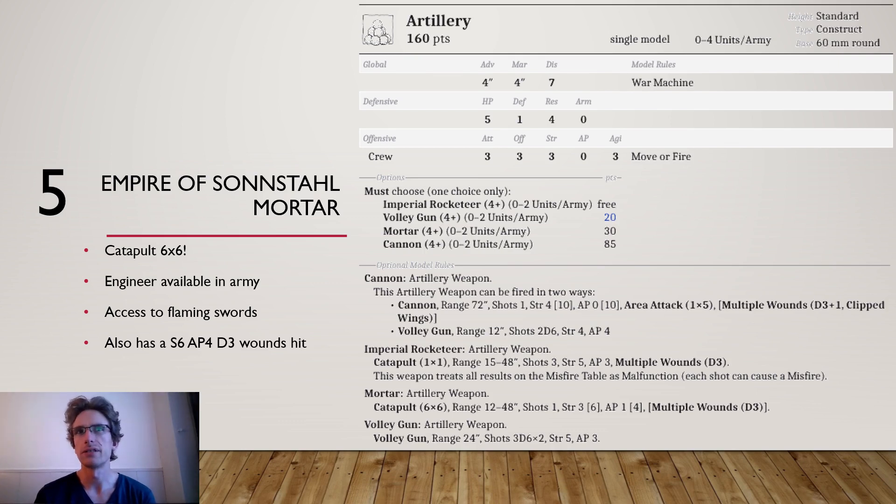You can use an engineer on the mortar, but I feel like usually the engineer is only really worth it on the volley gun, because the 2-hit roll is really pivotal to the volley gun's performance. For a mortar and a cannon, especially for a cannon, it's mostly about the zoning. So I don't really see the value of the engineer there, though some other people really like him.